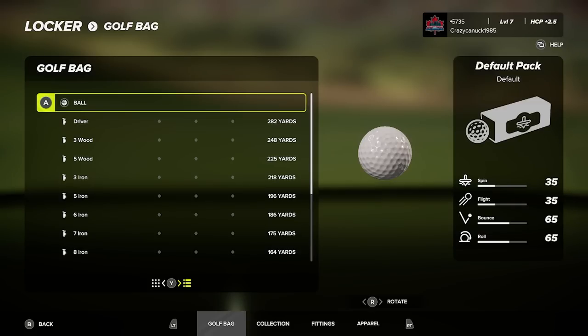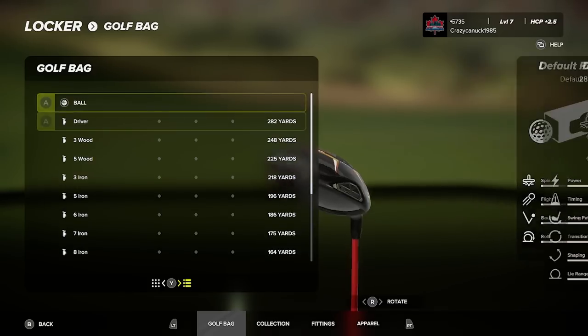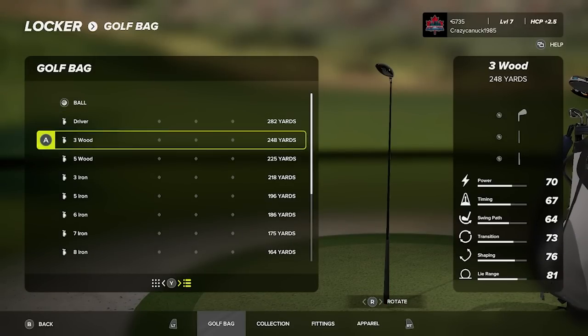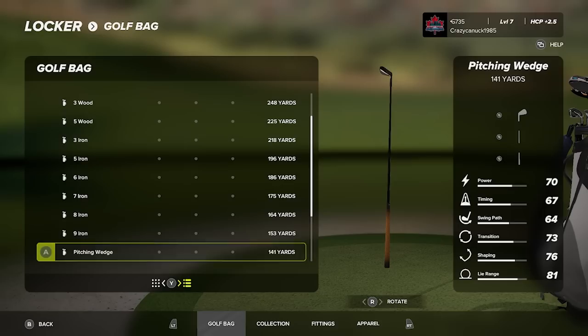Next up is the Woodsman build — the recovery and all-around build. It has a base power stat of 70, with the driver at 282 yards. Here are the rest of the clubs for a stock Woodsman build.